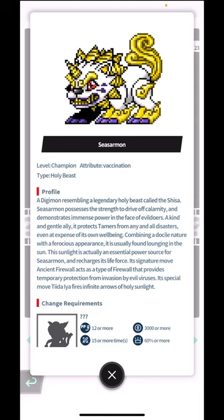Siesamon possesses the strength to drive off calamity and demonstrates immense power in the face of evildoers. A kind and gentle ally, it protects tamers from any and all disasters even at the expense of its own well-being. Interesting - combining a docile nature with a ferocious appearance, it is usually found lounging in the sun.